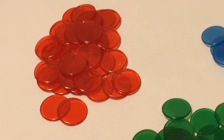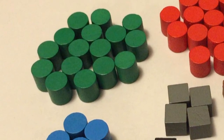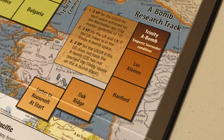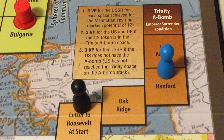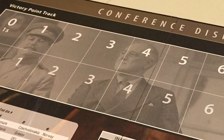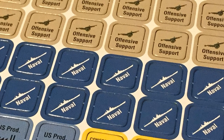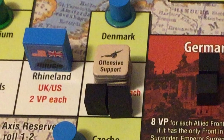Clandestine networks represent the support by a side to occupied resistance movements. Political alignment markers represent governments in exile sponsored by each of the allied powers. In the atomic bomb status track, the United States and Great Britain advanced their research marker to deploy the atomic bomb for its use against Japan, while the Soviets advanced their Manhattan spy ring marker in their efforts to steal atomic bomb technology. There is also a scoring track to keep tally of the victory points won by each of the sides. Offensive support and naval support markers are used to increase the strength of the fronts when attempting to advance along their respective tracks.